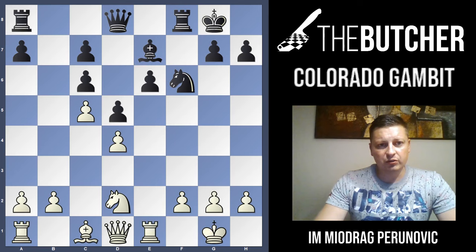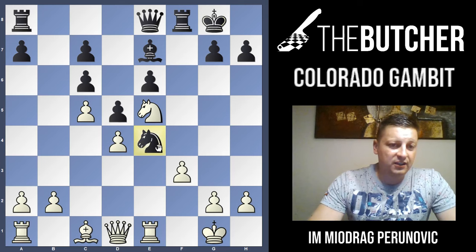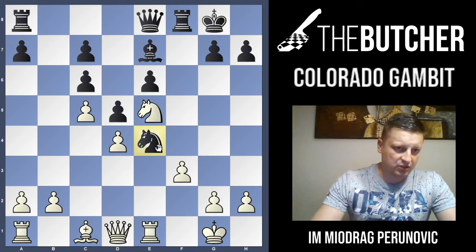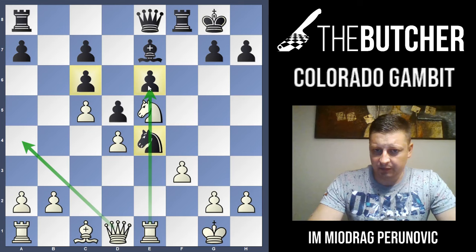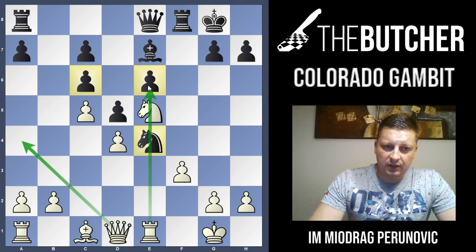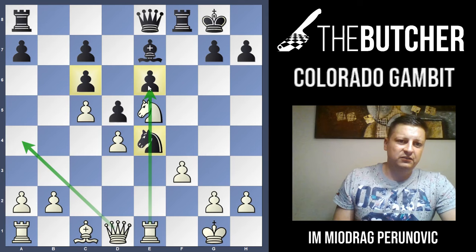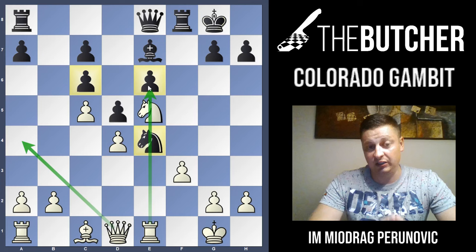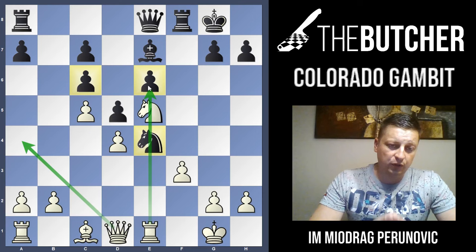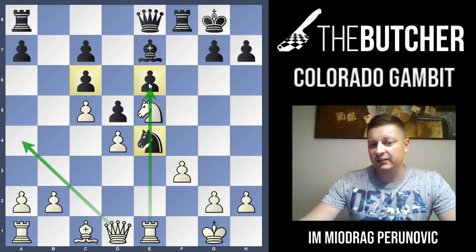You go Rook e1 attacking the pawn on e6, they play Queen d7, Knight f3, Knight e4, Knight e5, Queen e8 — and there we go, we kick that knight away with f3 and get full control of the e-file, with potential weaknesses on c6 and e6, with the rook on e1 and the queen coming to a4. This is a very difficult position for Black. This lecture could be difficult for beginners or low-rated players, because this is a positional refutation — not one where you win a piece or three pawns up. What I'm giving you is full control of the dark squares, control of strong outposts, and inability by Black to defend weak outposts like e6 and f6.